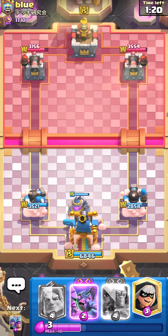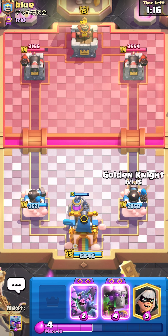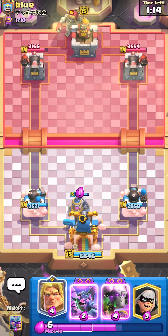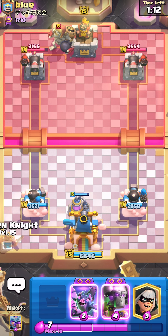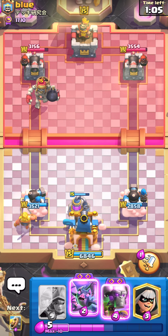I think the reason Goblin Drill is so powerful is that normally when you place something on top of Goblin Drill, it always places one or two goblins. But with Goblin Drill, when you place something on top of it, it gets out of the way and proceeds to place three goblins from its death, which are just moving around.